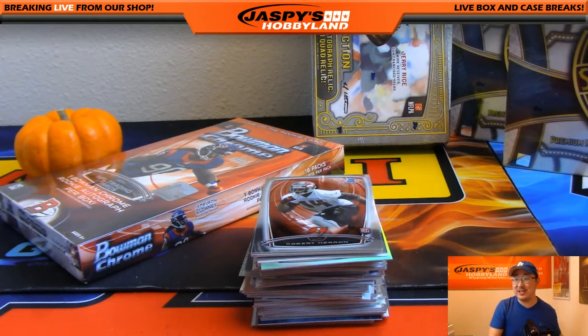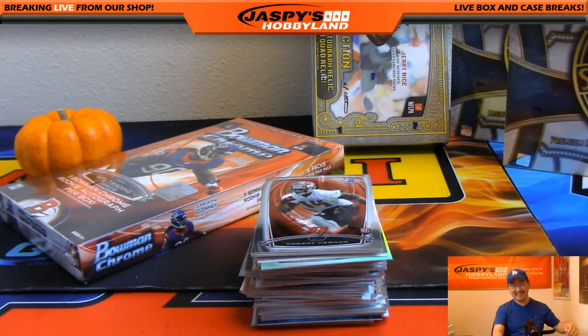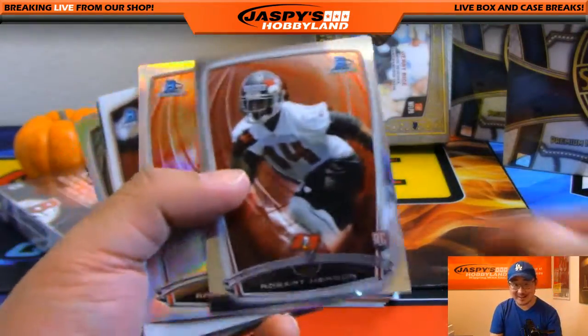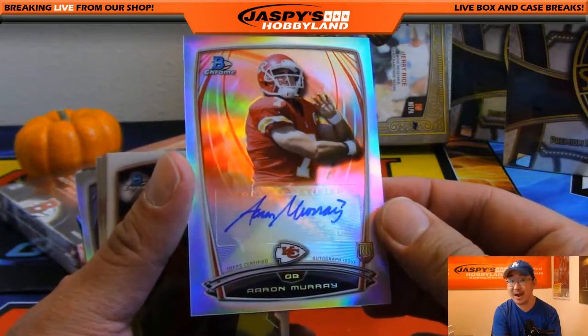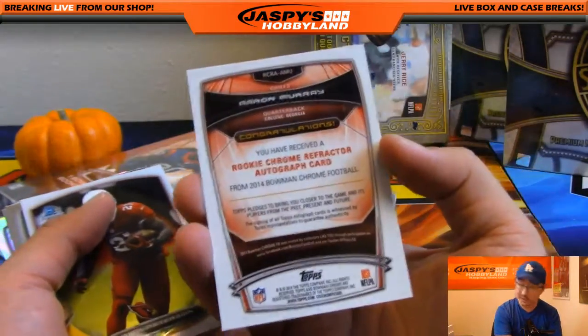Adam Wolf says he had to teach his daughter cursive because she saw his wife and him writing in cursive for a Christmas card, and she was like, 'What language are you writing?' Ha! Aaron Murray with his best attempt at cursive — refractor autograph going out to the Chiefs. That's another one for David H., Big Boys 007.